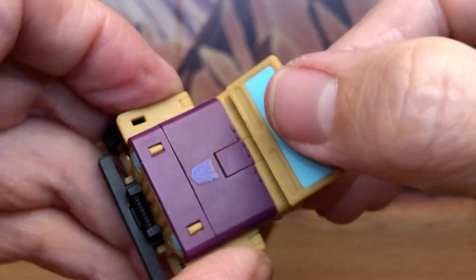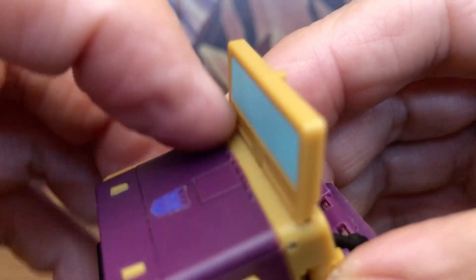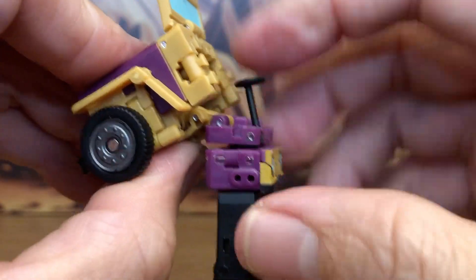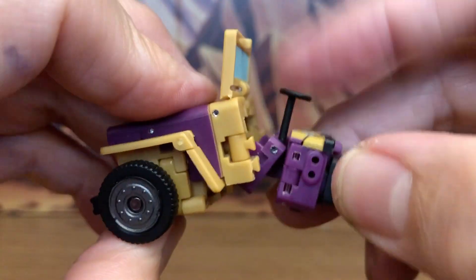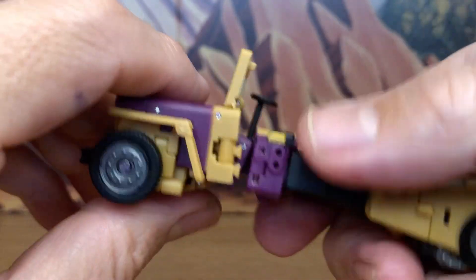Get everything lined up in the correct position — you want a little bit of yellow showing. Bring this down, bring out the steering wheel, then bring this up. Now the front part is done.